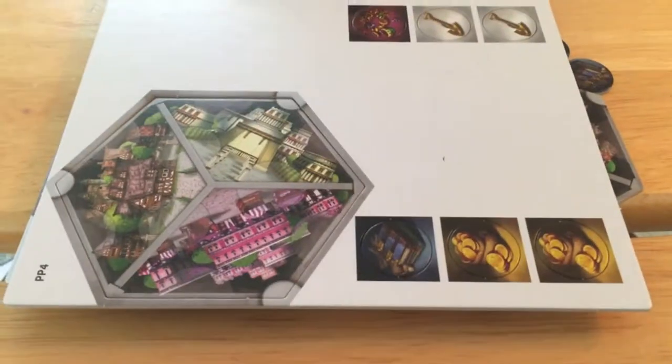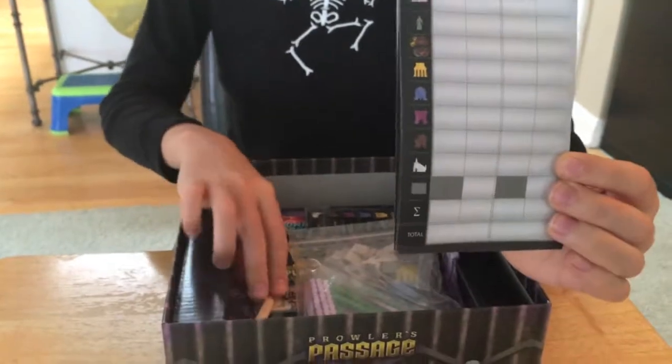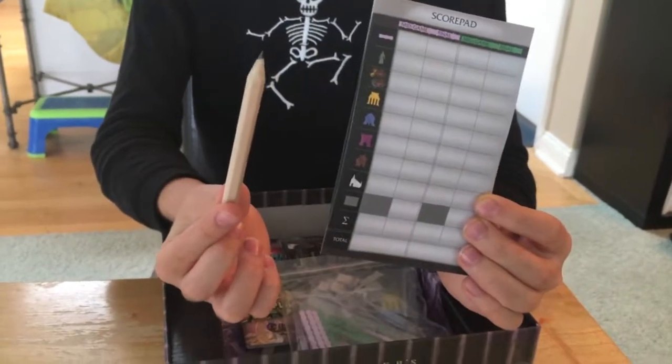A few extra here. Cool. We have a score sheet — lots of things to score, it looks like. Wait, what's that in there? A pencil! I love when they put a pencil in, then you don't have to worry about it when you're playing. Score pad and pencil.